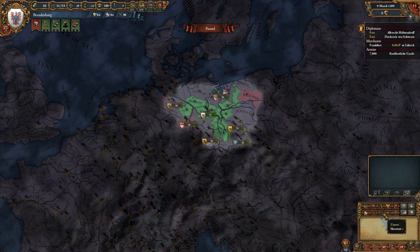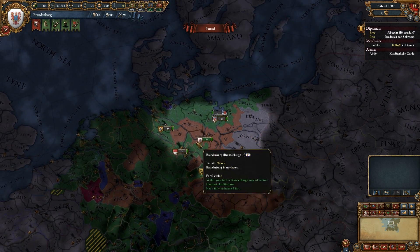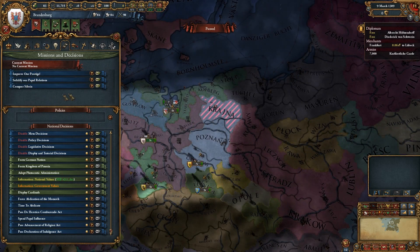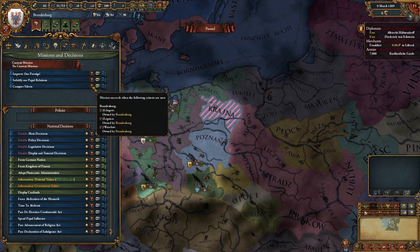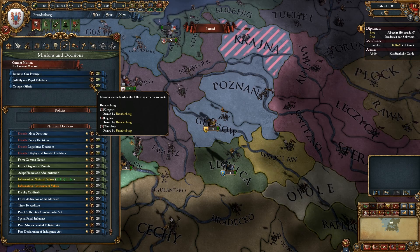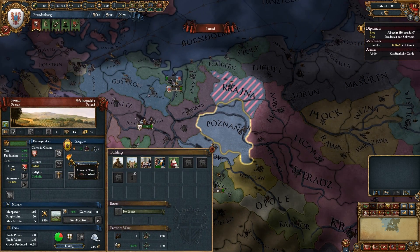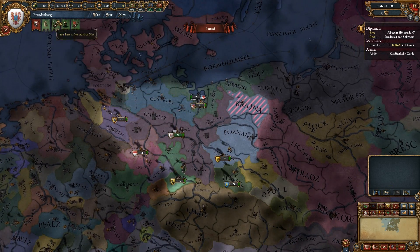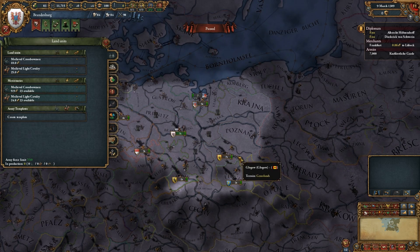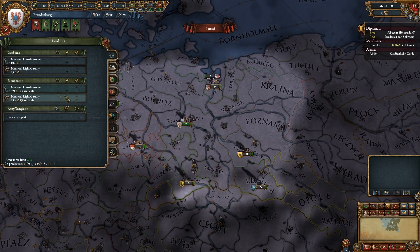I want to expand outside the Holy Roman Empire and to the sea. We already have a mission to conquer Silesia, which gives us a claim on Leknica, Glogau, and Breslau. That means we can potentially intervene in the war with Poland and gain those three provinces. I want to build up an army and wait for Poland's army to weaken, then at least grab Glogau.